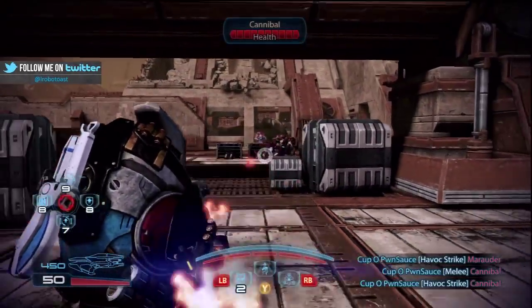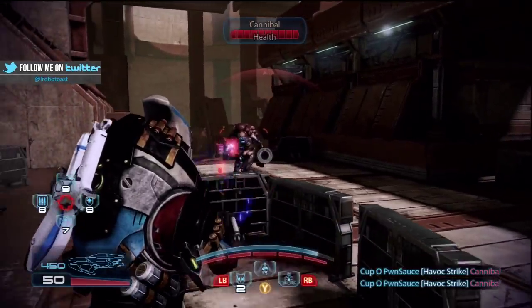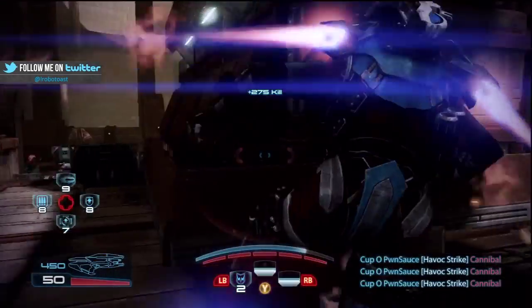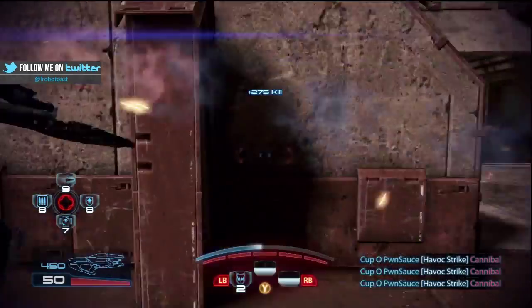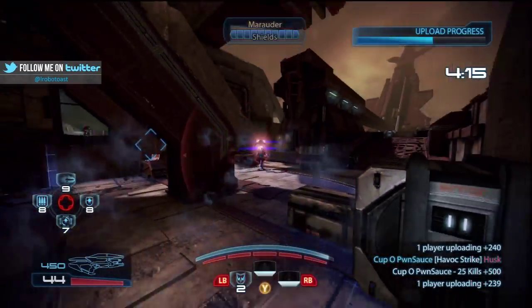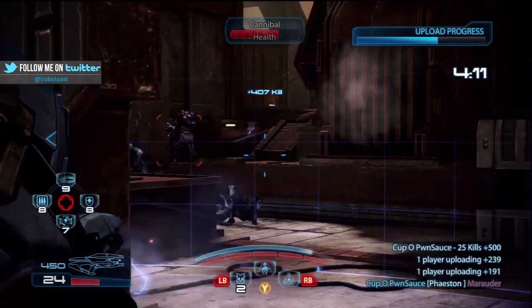What's going on everybody, Roby here with a quick Mass Effect 3 tip using one of the new classes, the Turian Havoc. What I've been seeing a lot lately when players are using this character is that they aren't aware that it's possible to activate a dodge in either left, right, forward, or backward immediately after performing a Havoc strike.